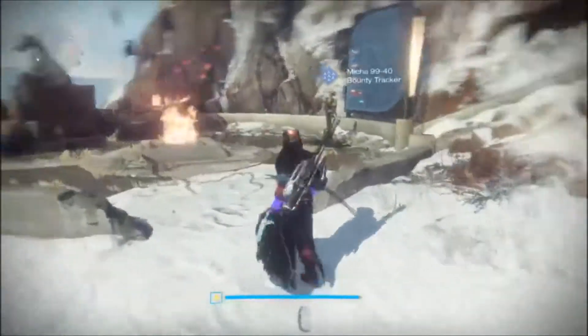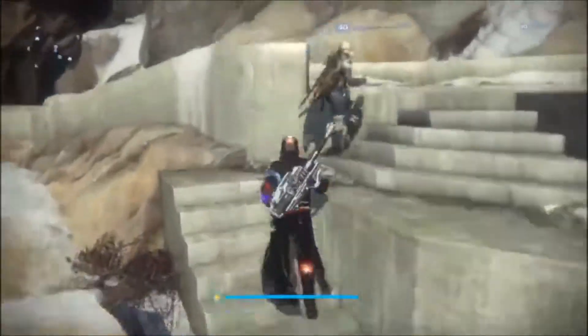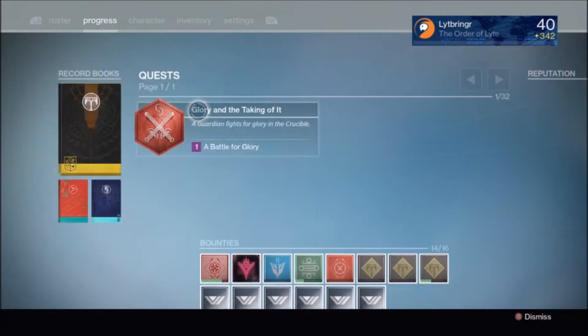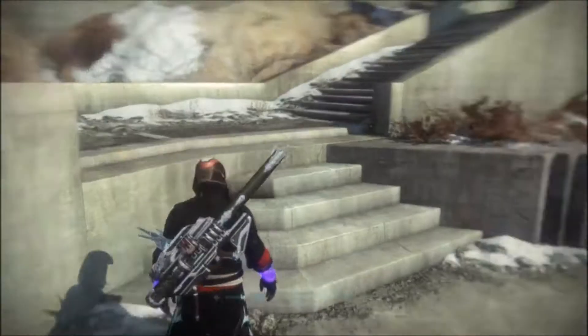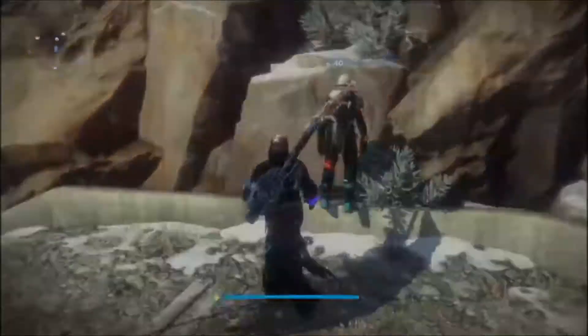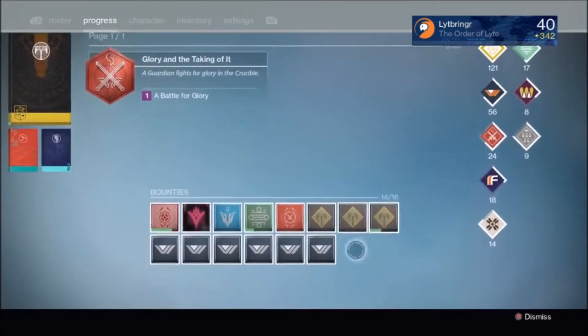If you get the Gjallarhorn quest, I would say mark it as active, because the items you need to find for that are a pain to find without marking it as your active quest. Marking it as your active quest means you will get item icons to help you find the things you need. My wife and I are having great fun.